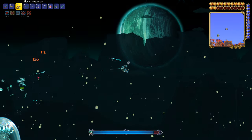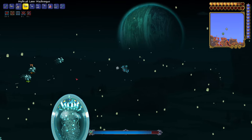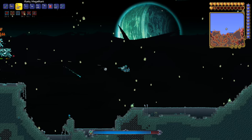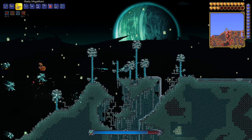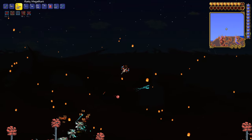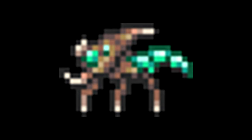Now let's move on to the Vortex Pillar, which is the pillar with green on it. This is a ranged attack themed pillar, so the minions it summons have a lot of long range projectile based attacks. This is where you're going to need the UFO mount or some other flying mount to dodge projectiles and kite the mobs. This pillar can spawn a portal above it that spawns two alien hornets, or shoot a lightning bolt to attack the player. It's also the pillar closest in resemblance to how the Moon Lord looks.